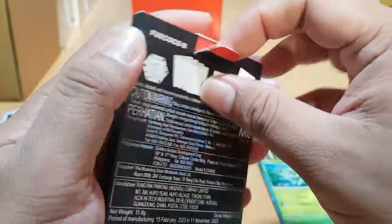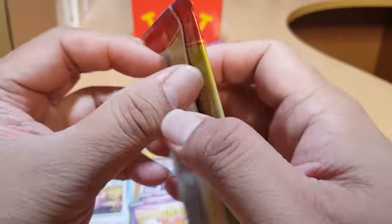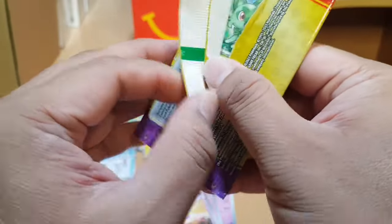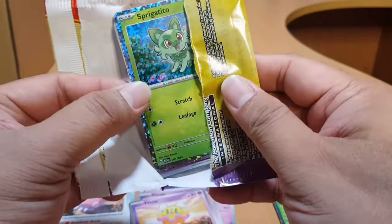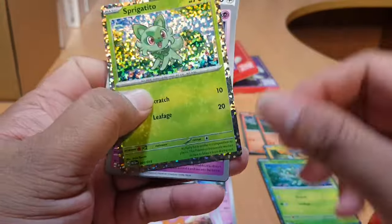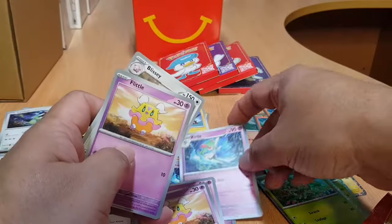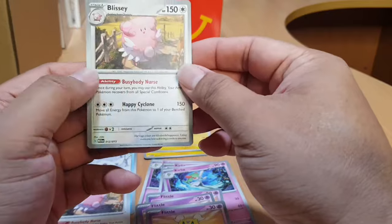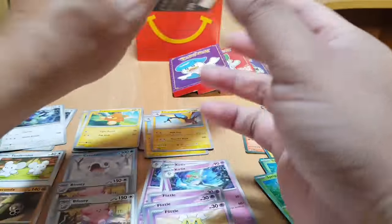Let's get the sixth box and go right to the card pack. Let's see if we can get a new holo card. It's Sprigatito — now we have two Sprigatito holo cards. We also have three Curlia, three Flittle, and two Baxcalibur. Lots of duplicates in that sixth box. Let's see if we get lucky with the next one.